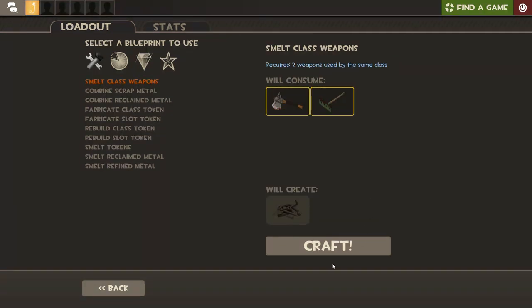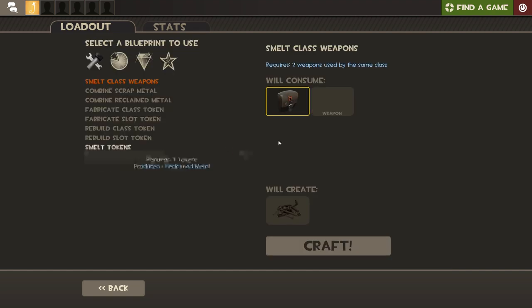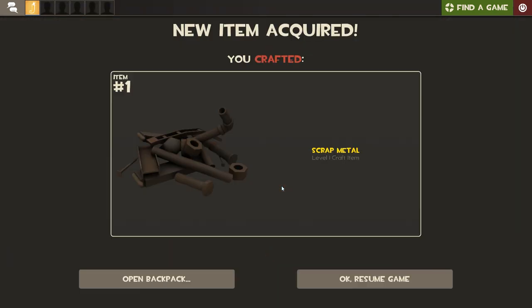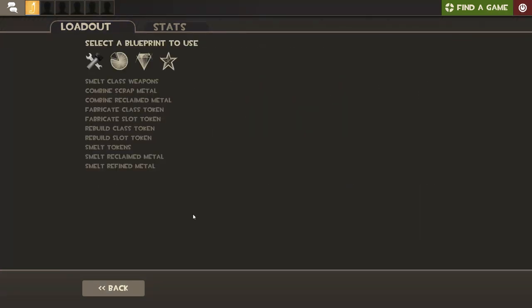In this case I'm going to turn these spare weapons into scrap metal. You need two weapons from the same class to do it, or it will not work. Now let's use these two soldier weapons. Do the same with four weapons more to get a total of four scrap metals.